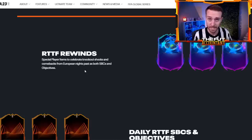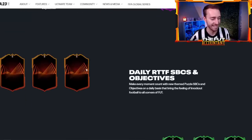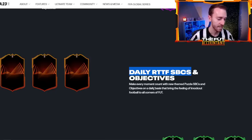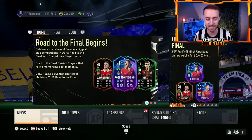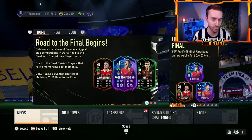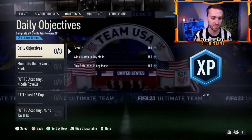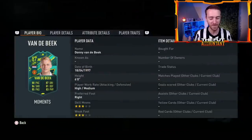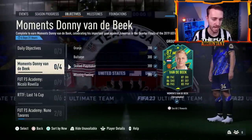I wonder if the Vandebeek card we had yesterday in Objectives was part of that. One of the coolest parts about this promo is the daily Road to the Final SBCs — but this does not mean player SBCs, because they said themed puzzle SBCs and Objectives on a daily basis. Daily puzzle SBCs chart Real Madrid's 21-22 Road to the Final. The Objectives were the biggest W yesterday in terms of content, because the Vandebeek card being 3-star, 3-star — that's not the biggest dub, but it's usable and really easy to get, so fair play to EA on that one.